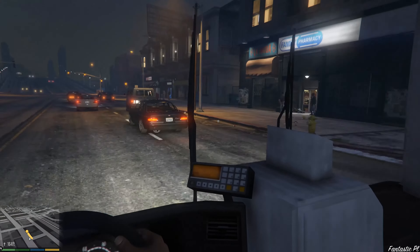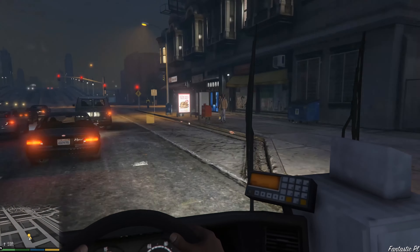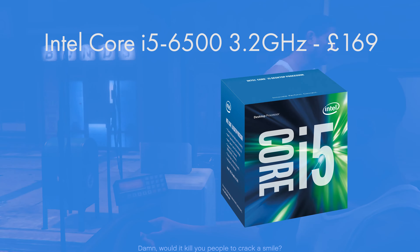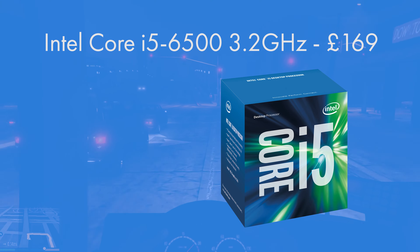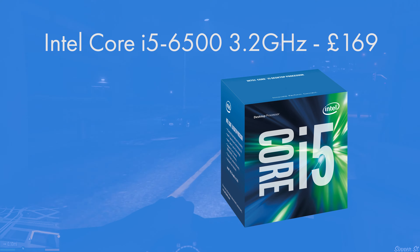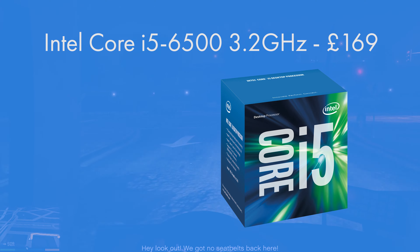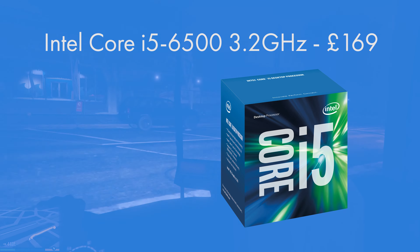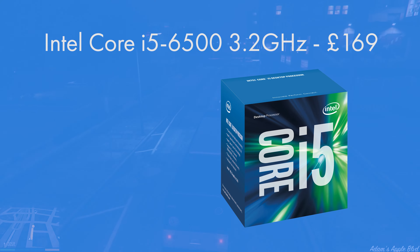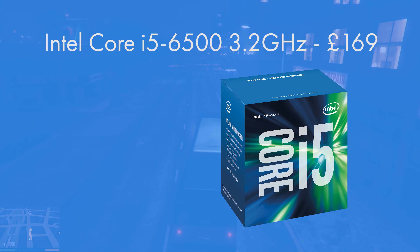The CPU I went for was the Intel Core i5-6500. This is a quad-core CPU clocked out of the box at 3.2GHz. It sadly isn't overclockable — a 3.7, 3.8, or 4GHz clock speed would have been a little nicer — but Intel's new Sky Lake chips at 3.2GHz is plenty, and the fact that it's quad-core makes it compatible with all of the latest triple-A titles.